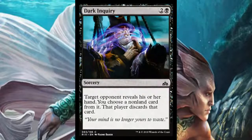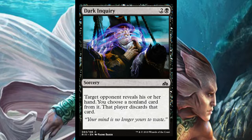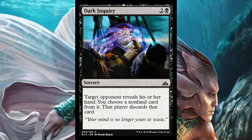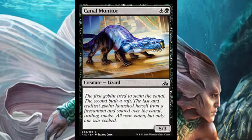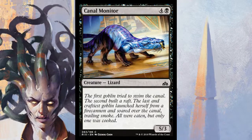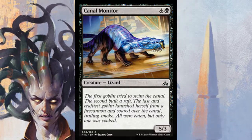Dark Inquiry is a three-mana sorcery where a target opponent reveals their hand and you choose a nonland card from it for them to discard — basically Thoughtseize for three mana. Decent filler but not something I'd look to play; it's kind of bad. Canal Monitor is a 5/3 vanilla lizard for five mana — vanilla creatures are usually fillers at worst, not something I'd rush to play.